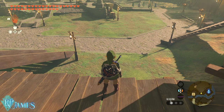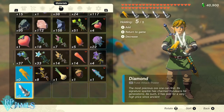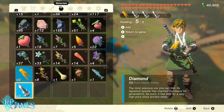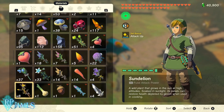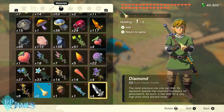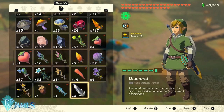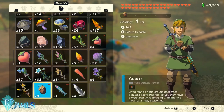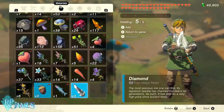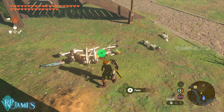Hold the duplication tool and then hold the rest of the items you want to duplicate, then pause and unpause as fast as you can. As you can see, I still have my diamonds. I have one of this item and four diamonds — pause and unpause, I still have my four diamonds. We repeat the process again and again, and then we have all of the items.